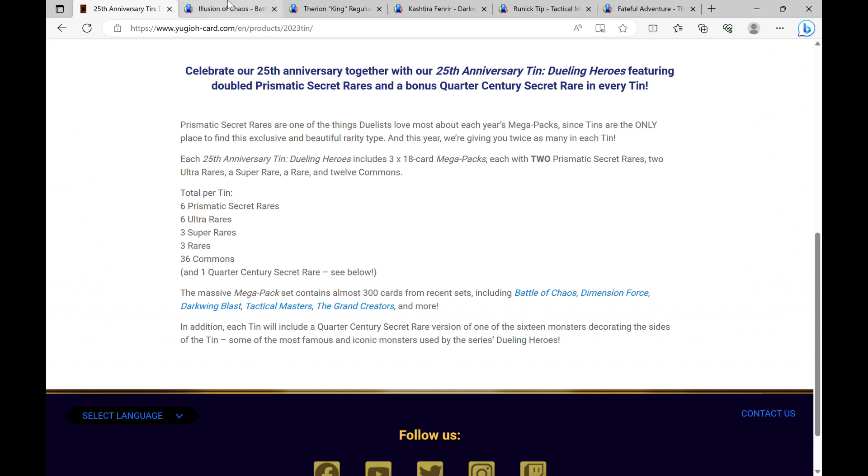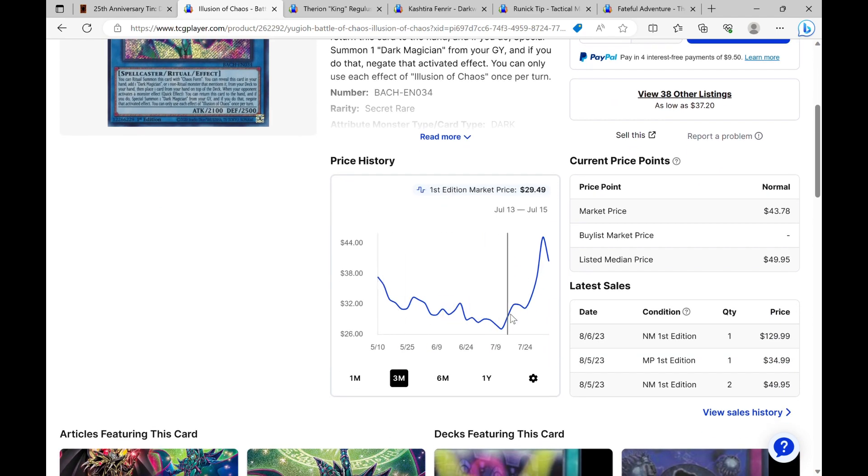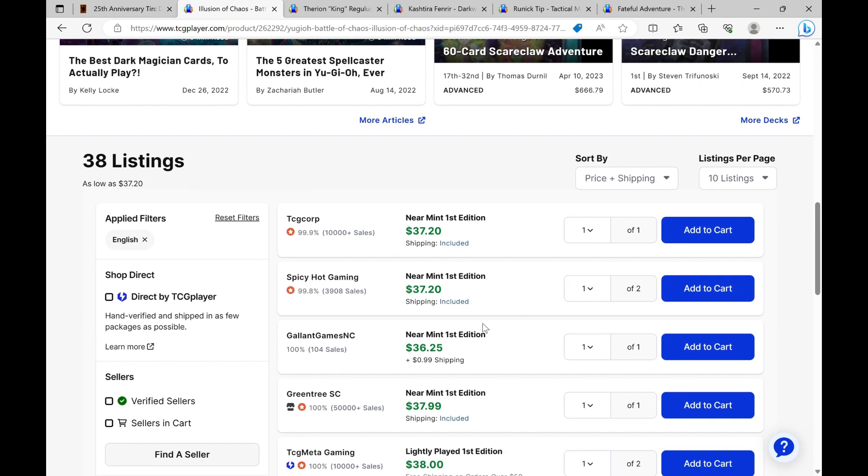Starting with Battle of Chaos — there are a lot of cards that are going to be in the set, so I understand that just picking five is tough, but I didn't want to make it too long. First up: Illusion of Chaos. This is a card that has always stayed expensive simply because it's used in the niche Dark Magician deck, and it's kind of fluctuated — it was super low and then recently shot up.